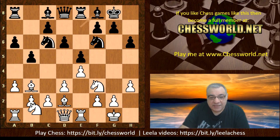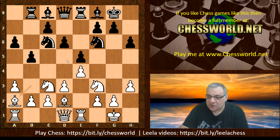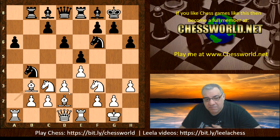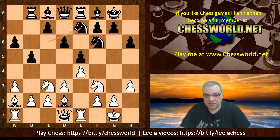Black castles, h3 preventing a pin, h6 — a potential target — Rook e1, Rook e8, a3, giving the bishop a nice square on a2 which preserves this pin on the f7 pawn. Then Bishop f8, Knight c3 — not bothering with c3 and d4 but rather bolting down the d5 square with pieces. Rook b8, the bishop goes to a2, Knight e7.